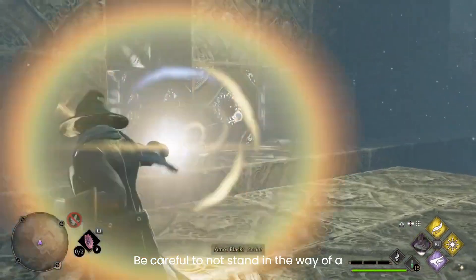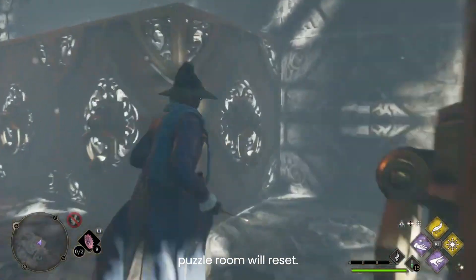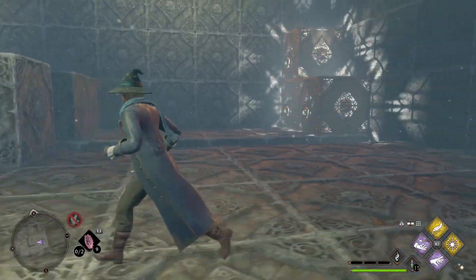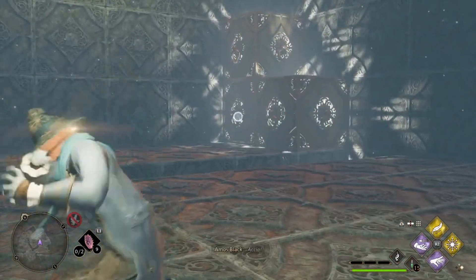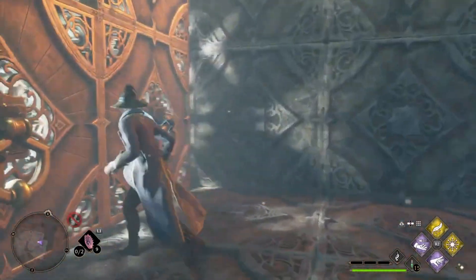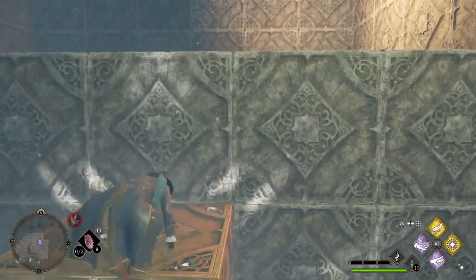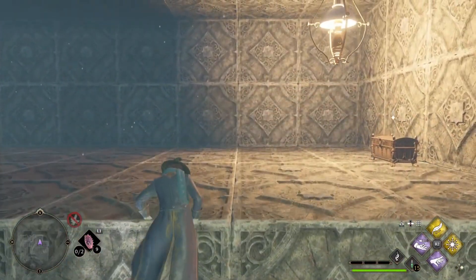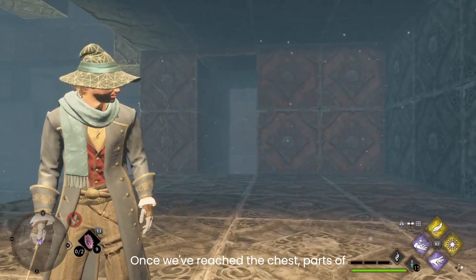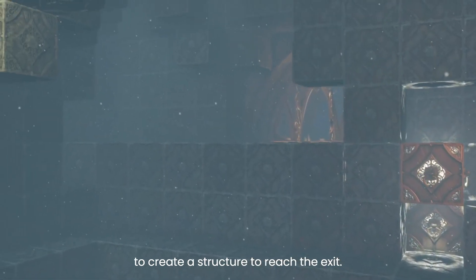Be careful not to stand in the way of a moveable block. If a block hits you, the puzzle room will reset. Once we reach the chest, parts of the room change. Our next task is to create a structure to reach the exit.